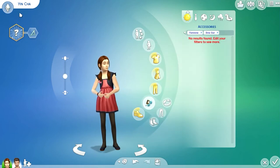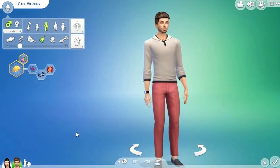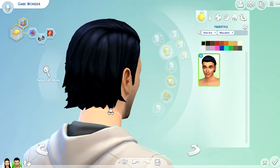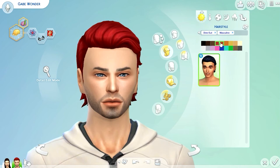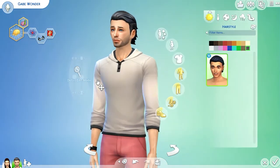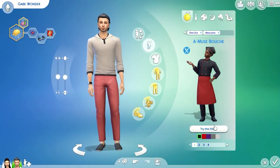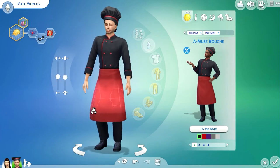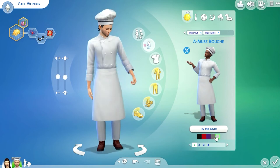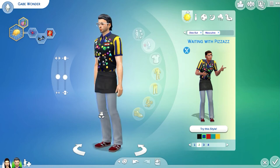Now it's the guy's turn — let's check Gabe. For hairstyles, there's only one hairstyle for men. Not bad, it's cute. Let me try red — I think it fits him better. There's only one hairstyle for men. Let's look at the styled looks — there are four of them. The first is a chef outfit; that looks cute on him. The second outfit has him with glasses — he looks like a nerd but it's actually really cute.